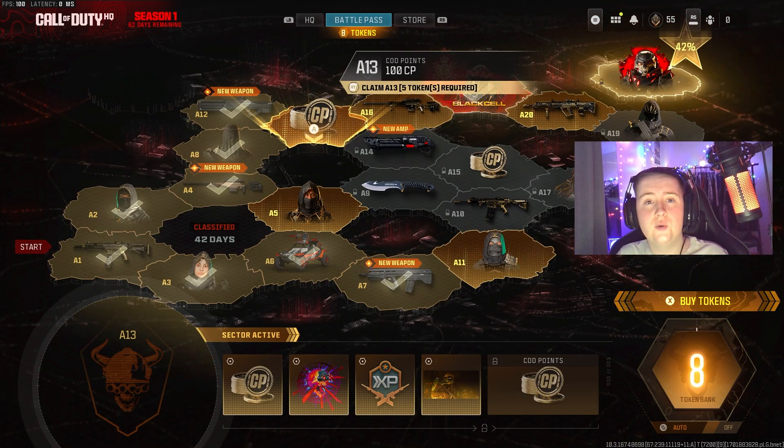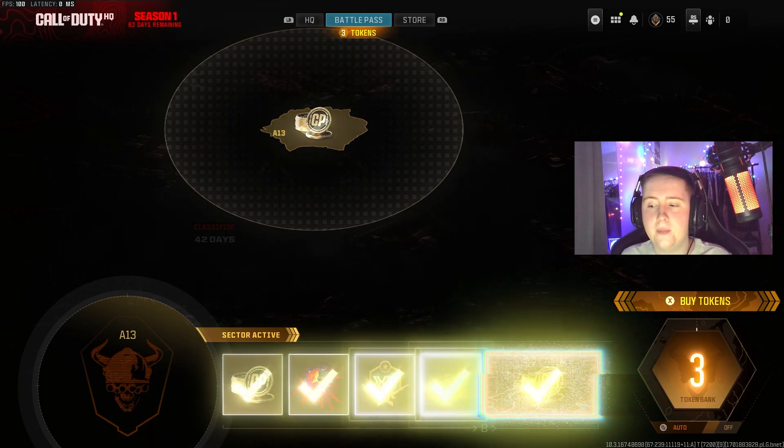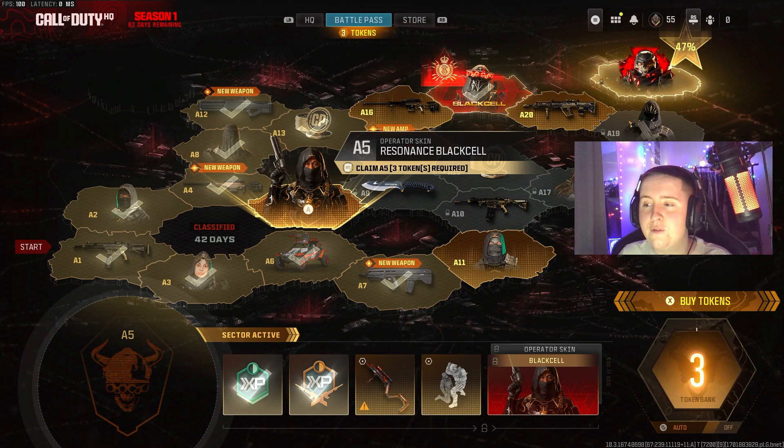Or, if you have 5 tokens and you're trying to complete it all at once, you can hold down the RT button and it will claim that full section in one go.